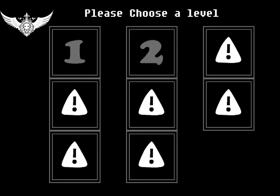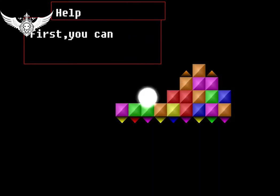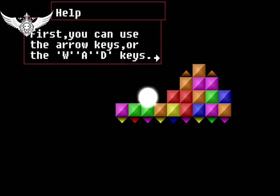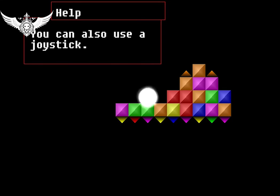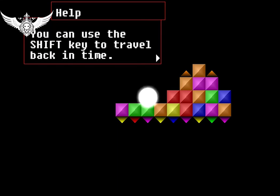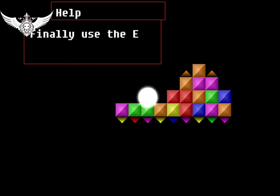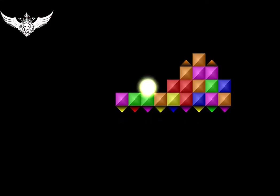We're gonna start from level one. As I said before I just played it once. You can press enter to skip these text prompts. Using arrow keys or WASD - okay, use joystick, well I don't have any joystick right now. Avoid the spikes. You can use Shift to travel back in time - it actually reminds me of Braid, if you've played that game - a very interesting game. Use Escape to exit.